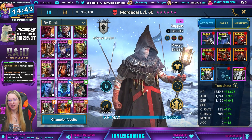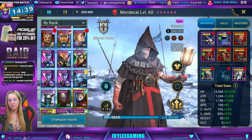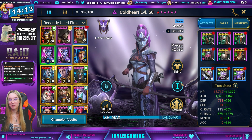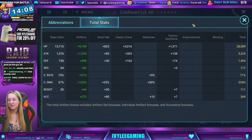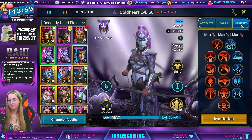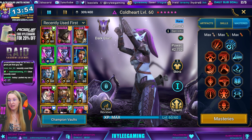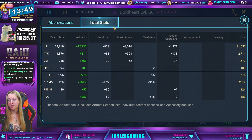Then we have two Cold Hearts. Cold Heart number one is in Relentless gear — interesting, Relentless Cold Heart; she's the slower one. Her masteries include Flawless Execution, and the other Cold Heart has the same mastery setup and is in a standard gear setup.